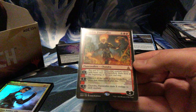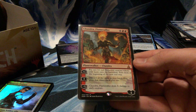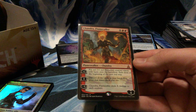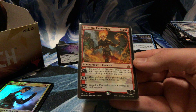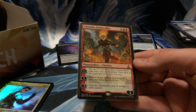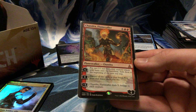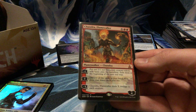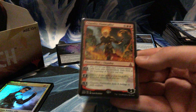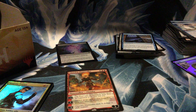Chandra is a six-drop planeswalker with four loyalty. Plus one: put two 3/1 elemental tokens with haste onto the battlefield, exile them at end of turn. Zero: discard all cards in your hand, then draw that many plus one. Minus X: deals X damage to each creature. Definitely a cool card!